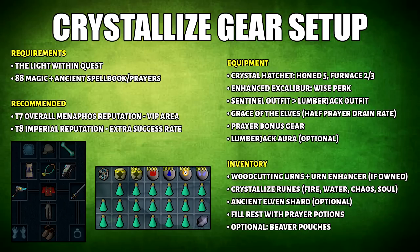Then from 80 onwards, you'll do crystallized Acadia trees with the Lightform Prayer. Here is a slide for the requirements, the equipment, and the inventory setup. This requires the Light Within quest complete. For your equipment setup, you want to bring a crystal hatchet with Honed and Furnace perks.